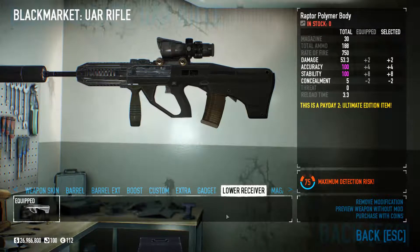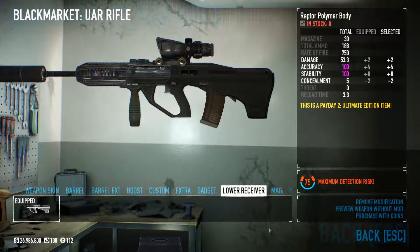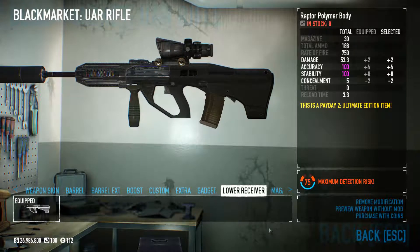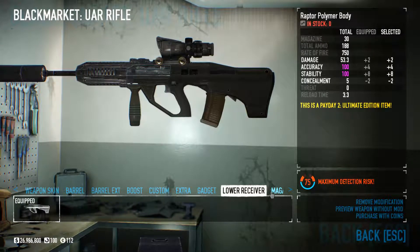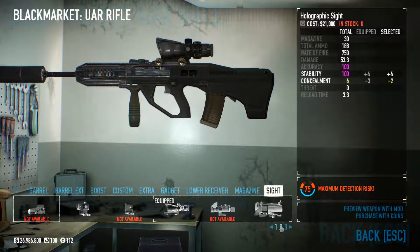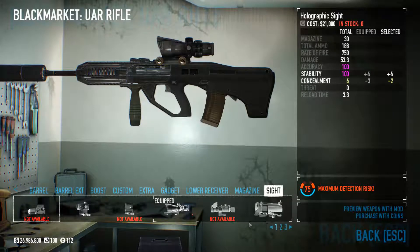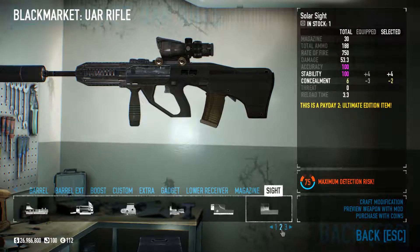Now we're going to go to the low receiver, and what we're going to use is the Raptor Polymer Body. We're already at 100, but make sure you put this on for accuracy and stability. Damage and concealment are affected a little bit, but mostly this is just for accuracy and stability. For the sight, I've been rocking the holographic sight, but seriously this is up to you. It brings stability up to 100, so you may want to consider it, but you have other options — just make sure it's compatible with your other attachments.